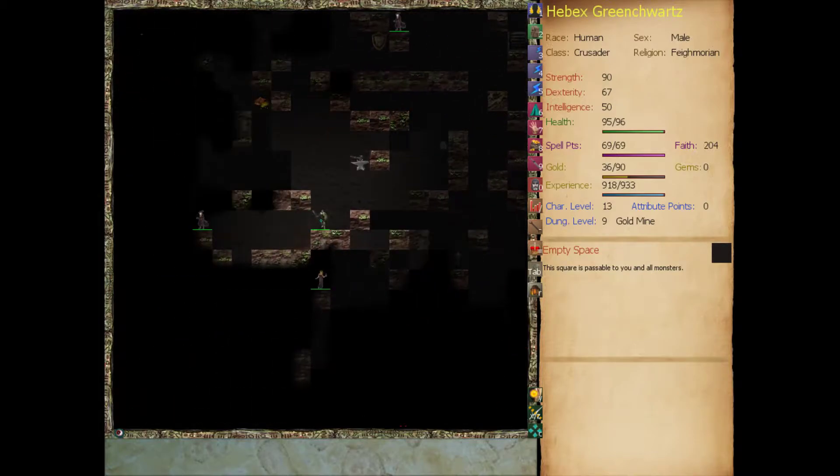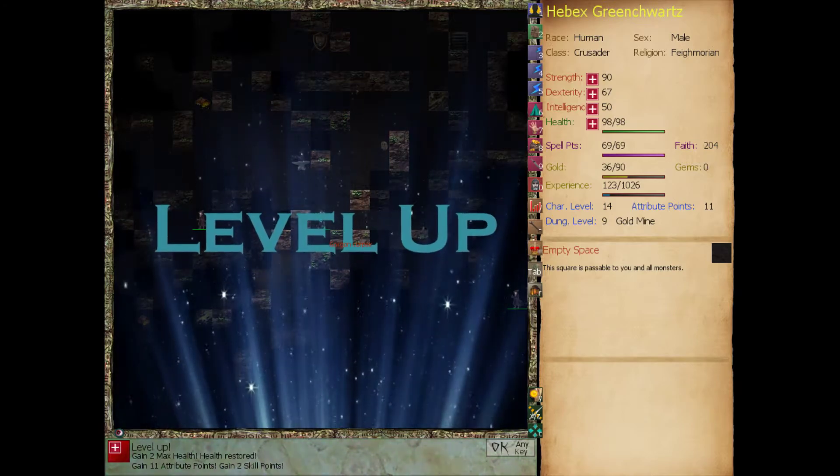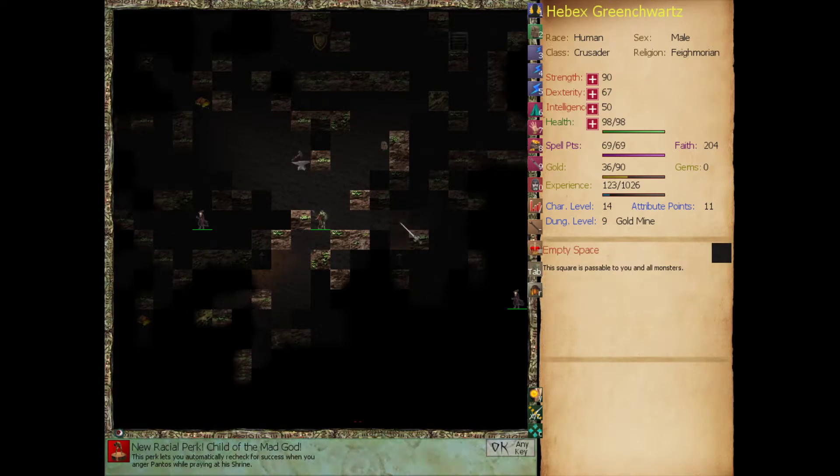Let's go get this Gorgon before it kills the smuggler. Your cracked halo glows brightly - it looks at us but we cheat death. Getting two skill points again. I know what I'm not taking - that's electrical resistance. New racial perk: Child of the Mad God. This perk lets you automatically recheck for success when you anger Pantos while praying at his shrine. It doesn't work for his prayers, but it works for his shrine.